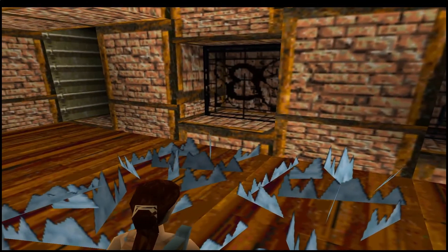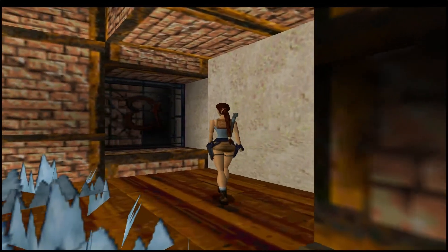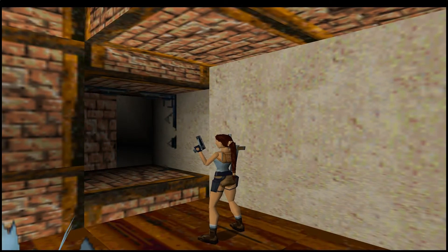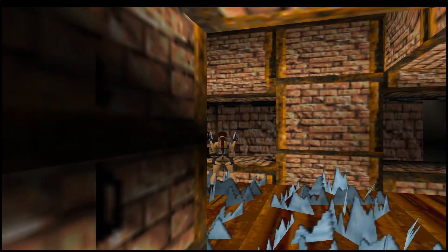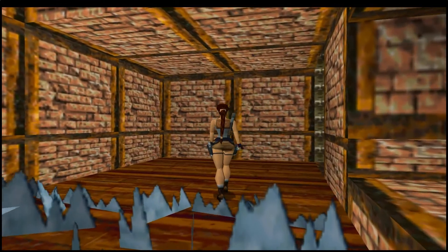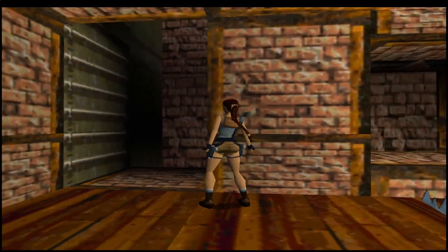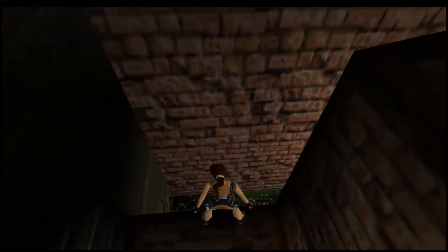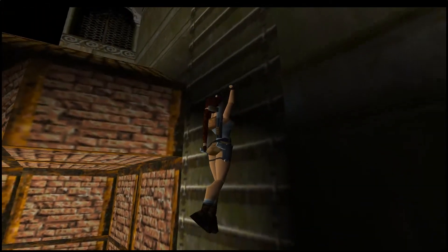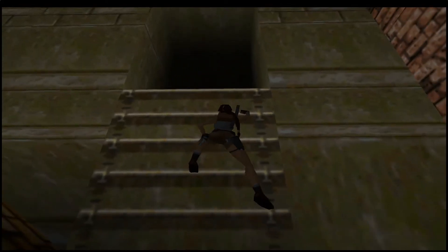I think spikes you can walk through without taking damage - I think it's if you run through them that it hurts you. That was a thing in the original Tomb Raider too, where you could carefully make your way through if you didn't rush. I'm curious if there's anything behind those windows. Let's just take it slowly, bit by bit. We can go up towards this door or entrance located up here and see what's through in the darkness.